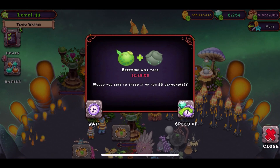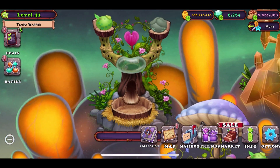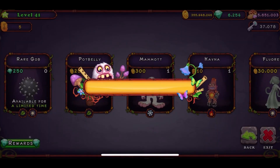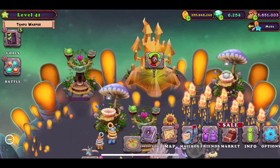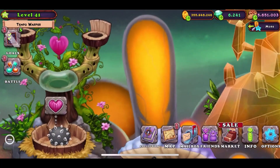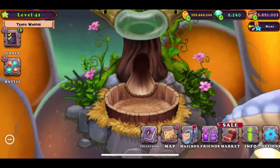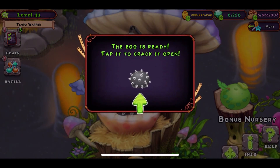After spending nearly 200 diamonds, we finally got 12 and a half hours, which is 13 diamonds to skip. The purchase cost is 250 diamonds, so I guess I spent a similar amount — around 200 to 250. It made no real difference. Here's the egg — I'm glad they actually changed the eggs, because before the egg and the monster looked the same.